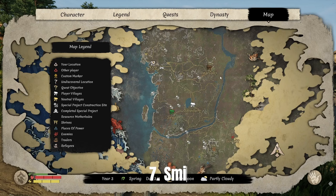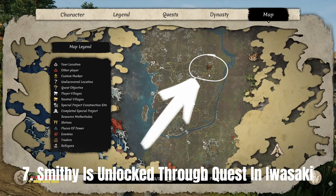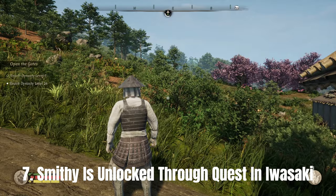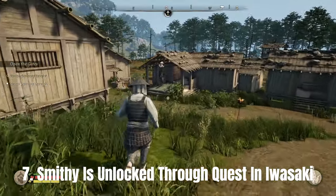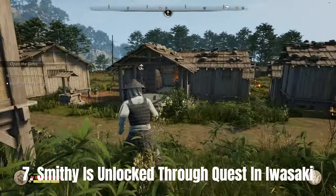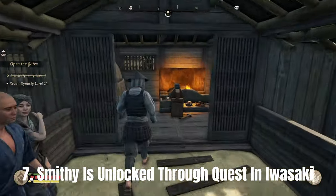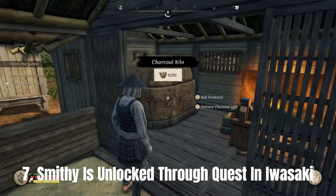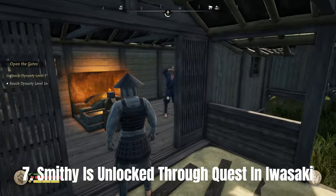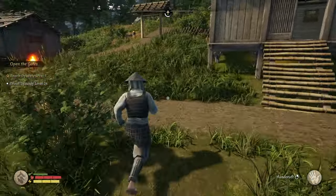Number seven: the smithy is unlocked through doing a quest in Iwasaki. Without giving any spoilers, once you get to the town of Iwasaki you'll be able to speak to the people there, find a specific person, and that will enable a quest for you to unlock the smithy.